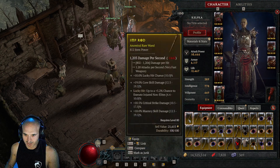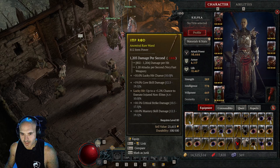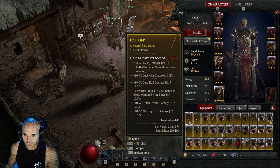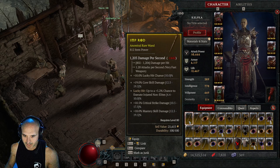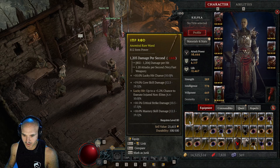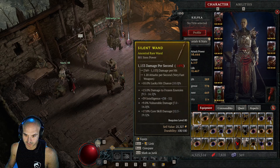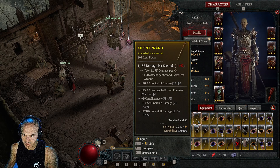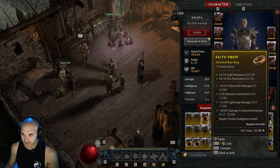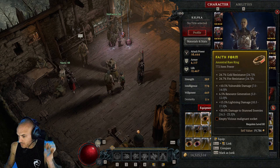These are the items — the weapons are gonna be pretty high item level. The imp rod could be used in a couple builds; you could reroll that lucky hit and get into something good. Might be good for a couple different builds. This one is actually good for a lot of builds — silent wand. We got the Faith Form ring.